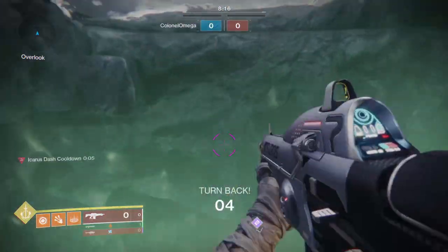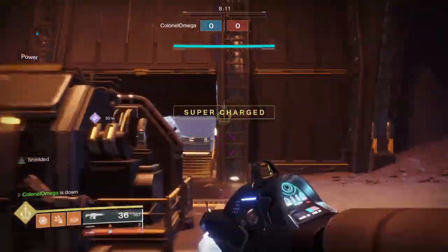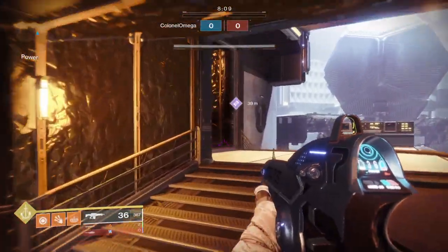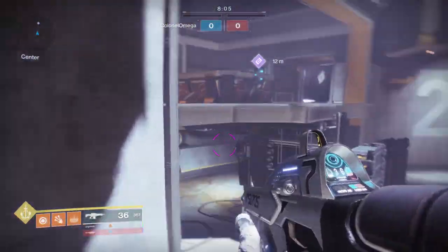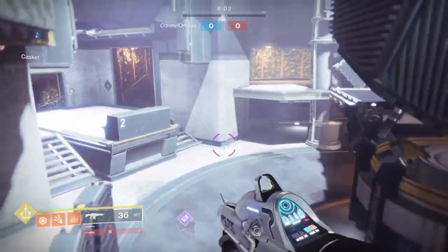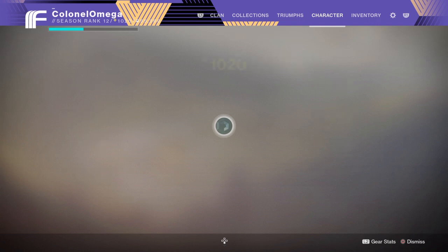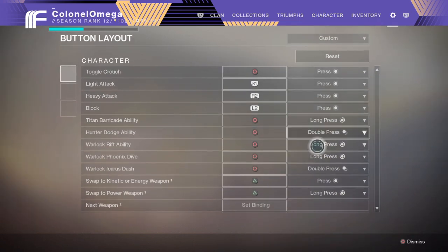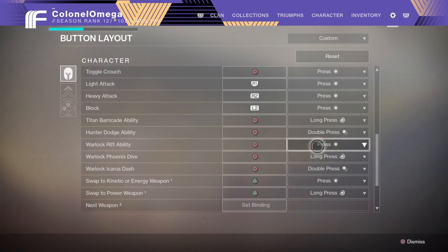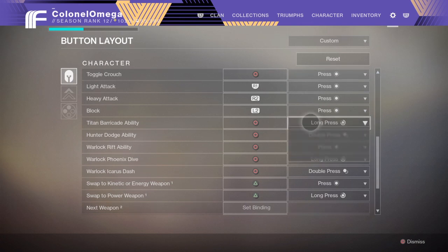It goes dash by the way, so don't change any of that. If you're a hunter, I don't suggest using the same bindings I did. For the healing — I made it so it's pressed instead of long press. Let me change that back since I reset it to fix some stuff. You want to put it on press. If you're a hunter, I'd suggest doing this; for a titan, yes, I would also suggest that.